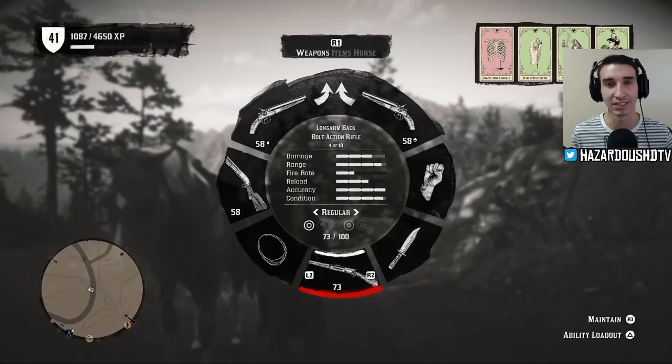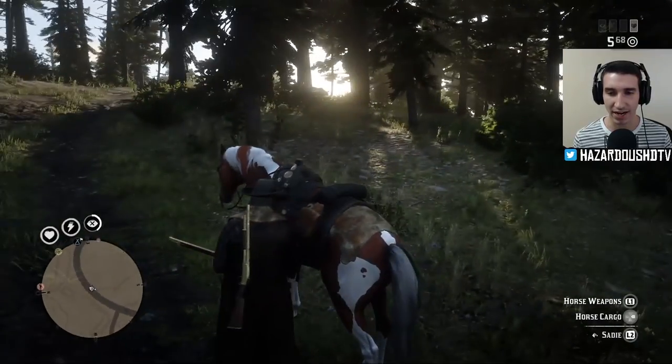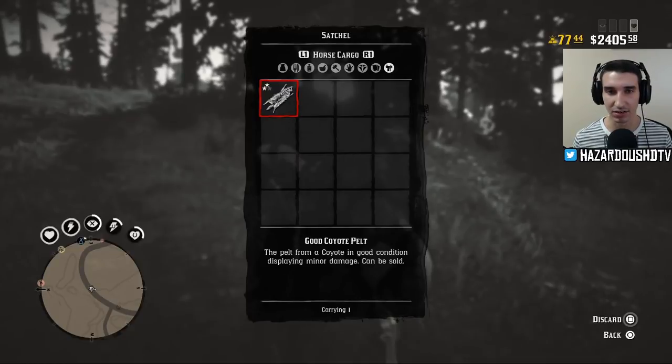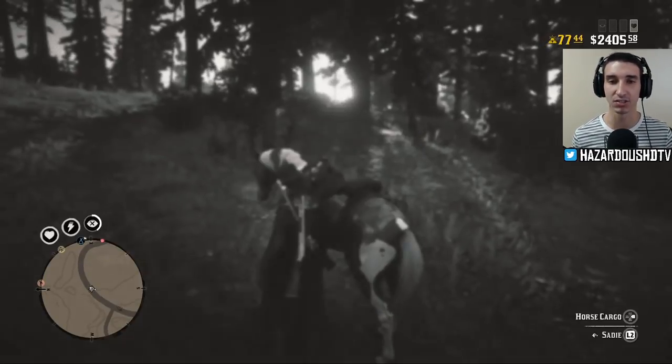If you guys haven't been checking out my Red Dead Redemption 2 online live streams, I highly recommend you do. In this video we are going to be going on a new treasure hunt. So welcome back to the channel — let's check out our documents. We have a new treasure map: it is the East Watson's treasure map.